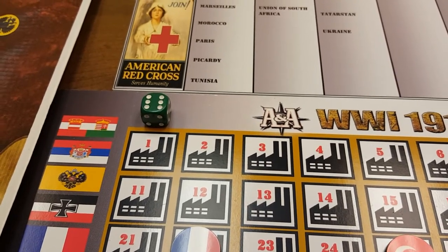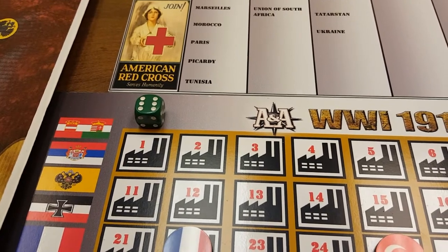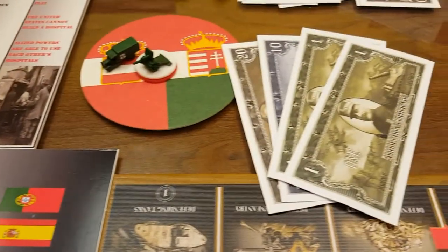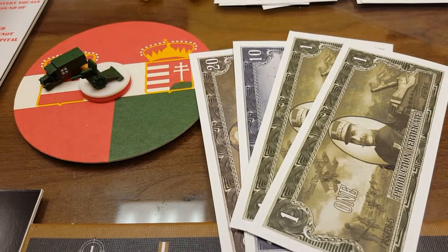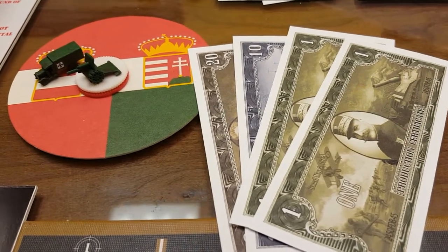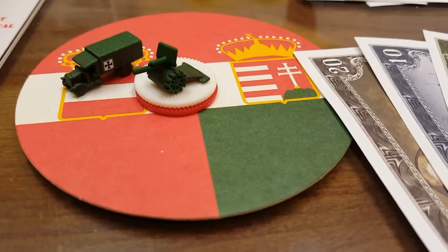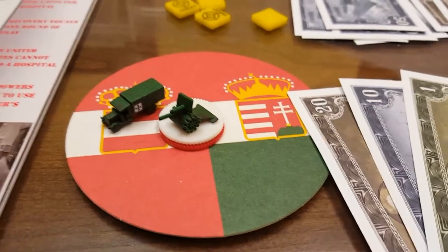Hey everybody, this is the Plastic Commando. This is Axis and Allies World War I 1914 and we're in round six. It is now Austria-Hungary's turn and they've got 32 IPC to spend. We'll purchase seven artillery and one truck. All right, let's get to the map.